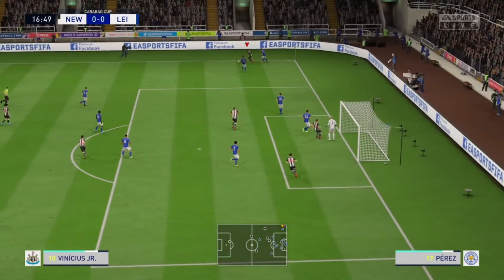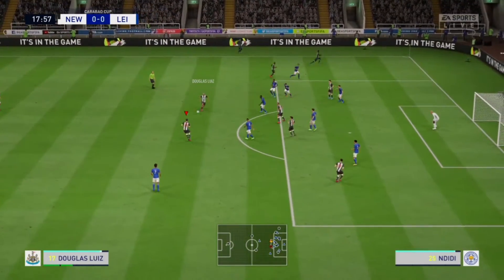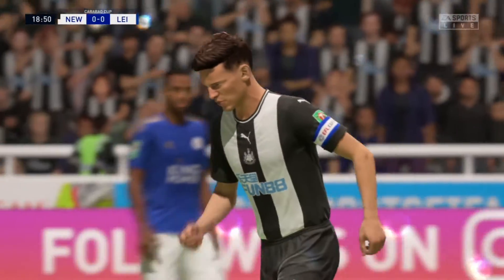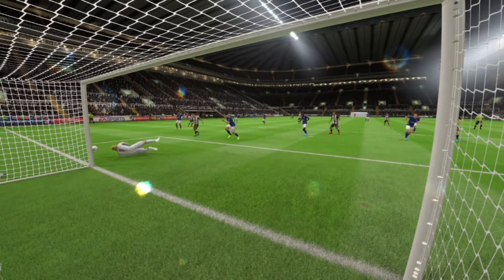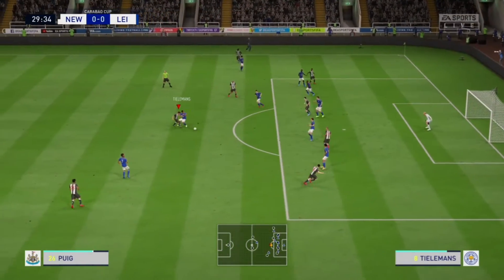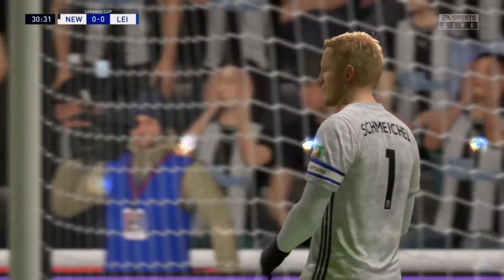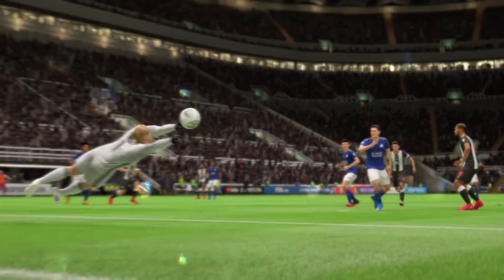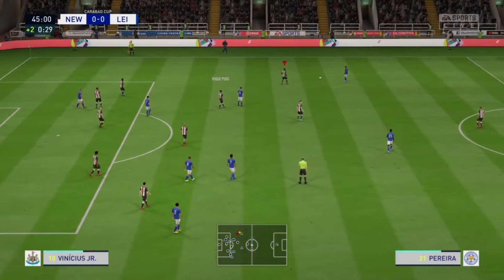Vinicius Junior making the run on the left flank with lovely dribbling, still going on — he plays it to Douglas Lewis. Elmas plays it to Ricky Puig who takes the shot, and almost our first goal, but Schmeichel makes a fine save. Ricky Puig wins the ball back and takes the shot once again — another brilliant save from Schmeichel. Ricky Puig making a point to Leicester that he may be the shortest player on the pitch but he is not the weakest.